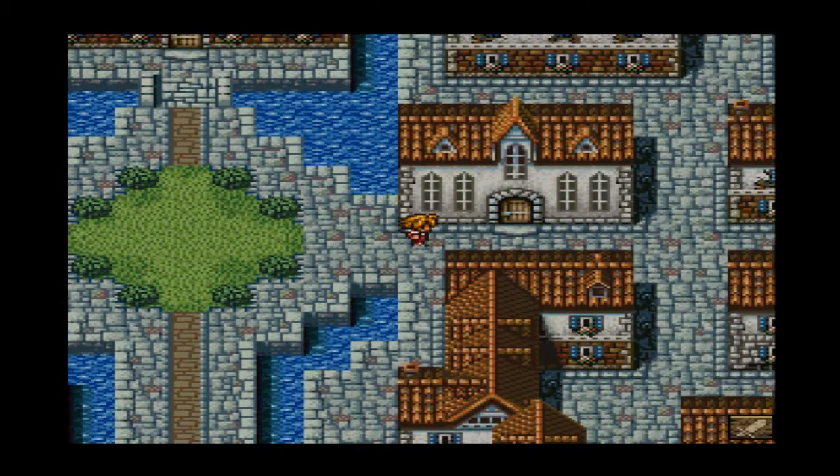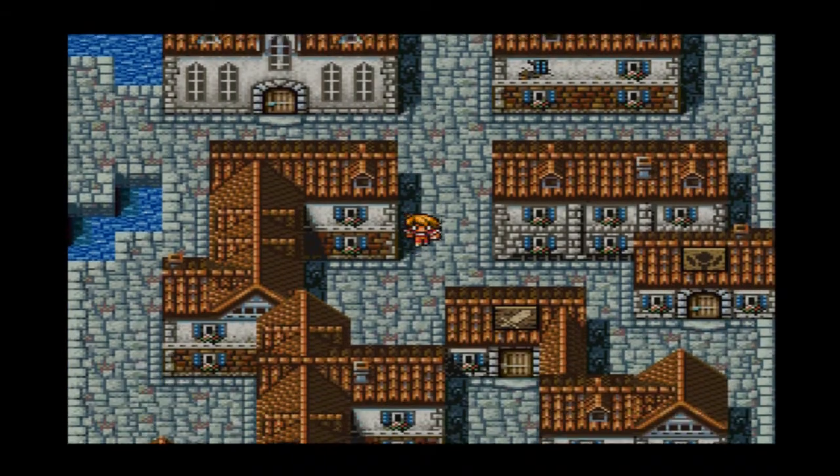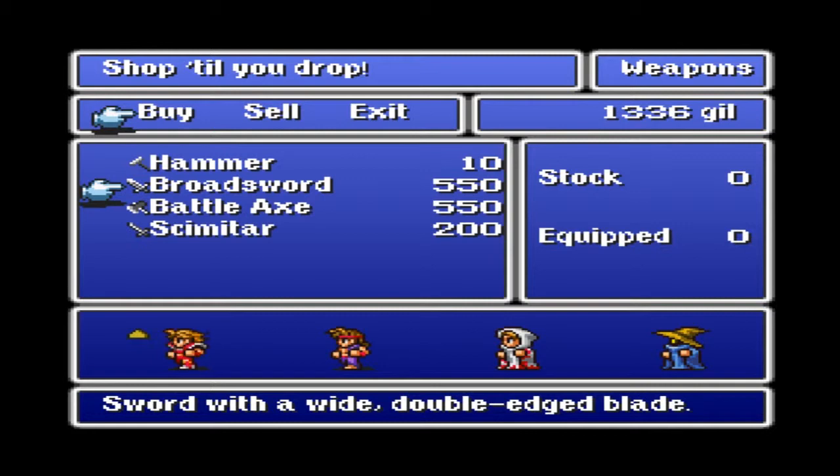I have no idea what you're talking about, kid. I'm going to go into the house of healing for no apparent reason. I forgot that the one with the steeple is that. Let's go check out the weapon shop since it's available to us. What do we got here? We got a hammer, a broadsword, which is a definite move up.